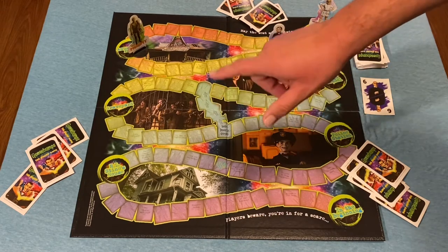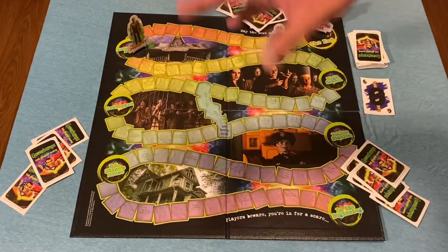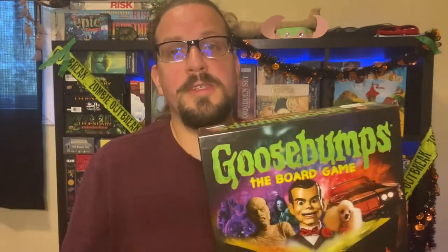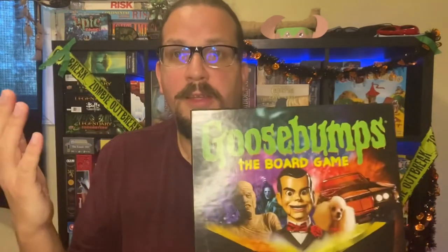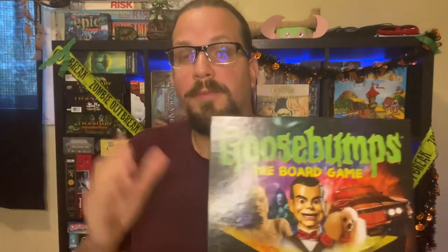An alternative to the start of the game: if you're playing with five or six players, you can choose to start at R.L. Stine's house just to shorten the map and quicken the game. Well, that's how you play Goosebumps the board game. Hope you enjoyed that. Click the like button, subscribe, and let us know in the comments below what your favorite Goosebumps monster is. Check out this Top 10 list for spooky games and see if Goosebumps the board game made it to the list. That's it for today — we'll see you again.